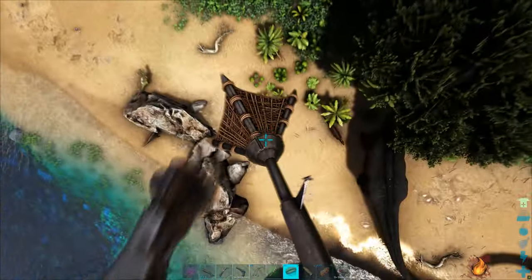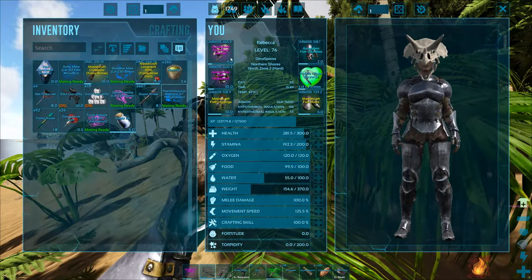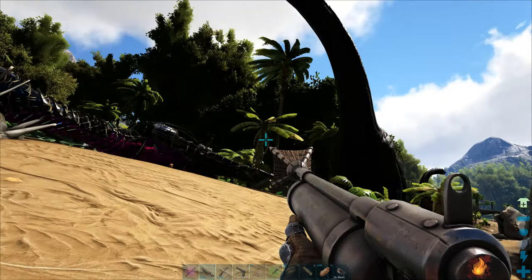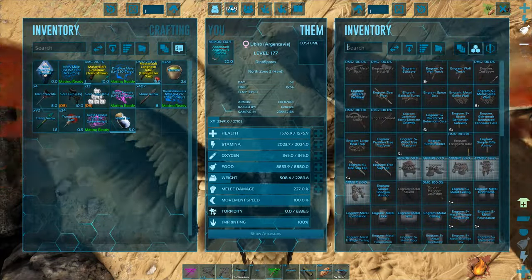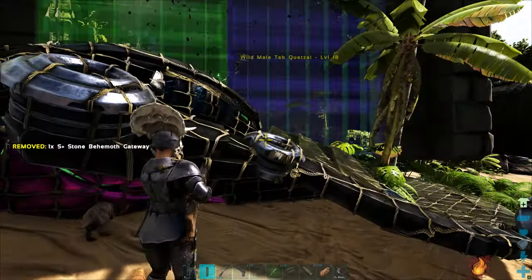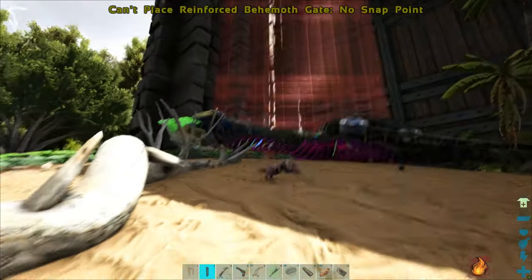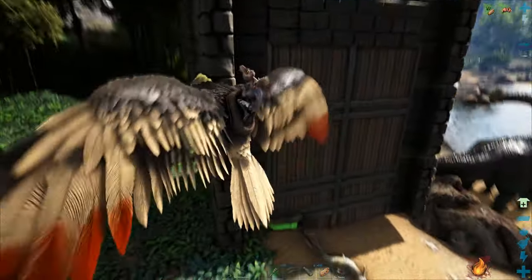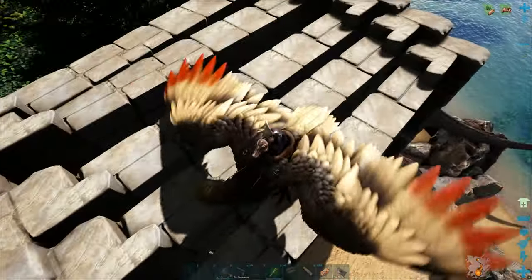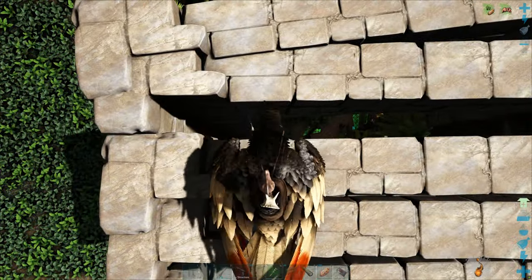I landed the hit — now I'm going to very quickly trap it before anything comes over and wrecks it. I left my gateways in the argy — I've got about 30 seconds. Let's grab the behemoths and my plan is to trap it on top. Thankfully they've got the caps on top which means it can't fly out. It's really important if you ever want to trap a quetzal with behemoth gateways — you've got to use stone, not metal, because the metal ones lack the caps at the top. There's no way it's getting out of this.